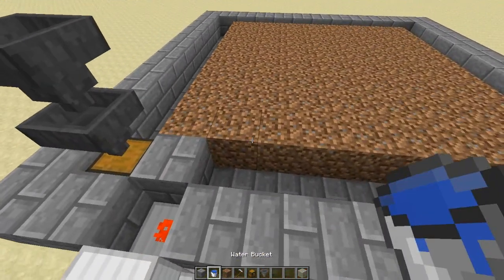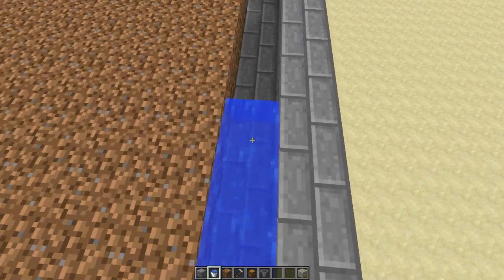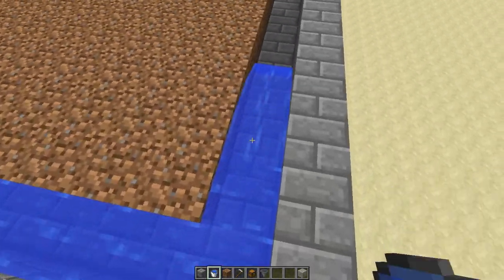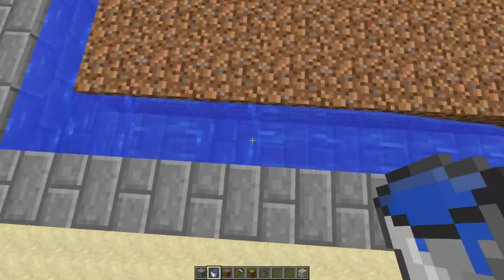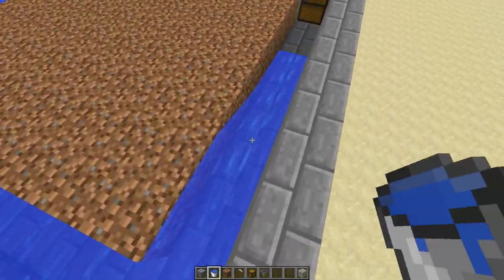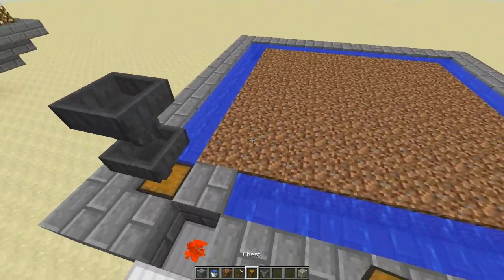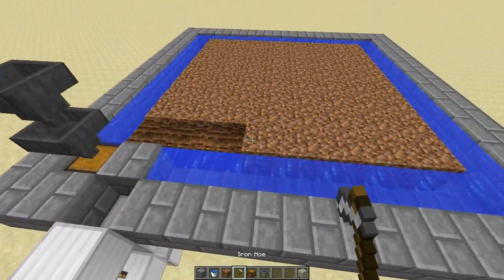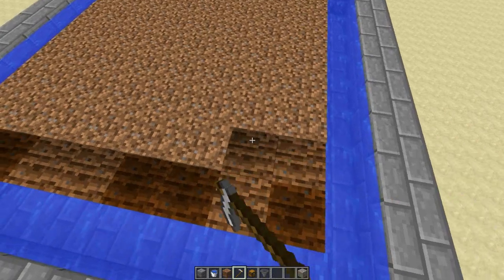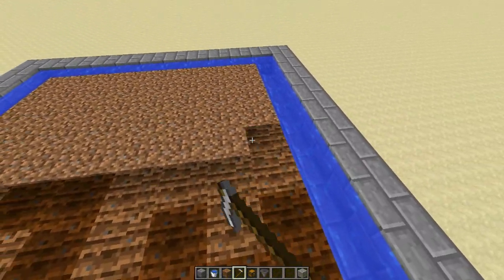Come around here and fill your trench with water — pretty simple, just dump water in the entire thing. If you're in survival, you can make infinite water sources to fill it all up. And then you are going to till all your dirt. Once again, I do have my random tick speed increased, so that's why it's hydrating so fast.